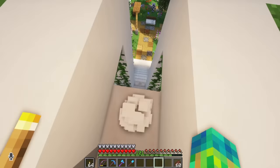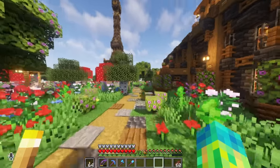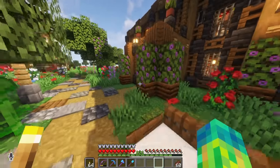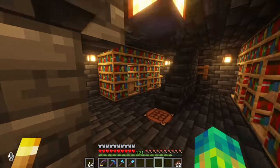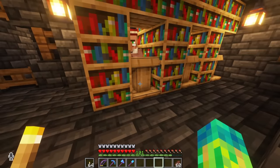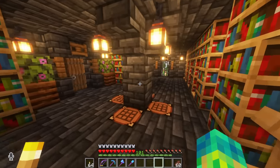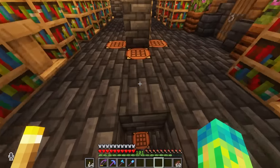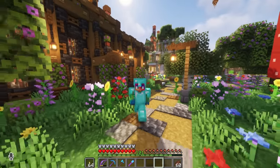Heading over to the library — we have a trading hall for the library that we just built very recently. This is actually a pretty simple design. You just space out all of the librarians, put a bunch of bookshelf blocks right next to each other, and I built the deepslate building around it. There are two floors here — I was trying to get all of the enchantments but haven't been able to do that yet. Most of the streams are from the hardcore world or from the subscriber server on Twitch.